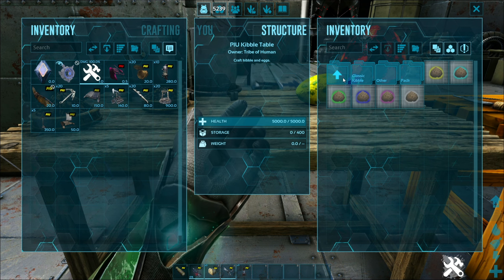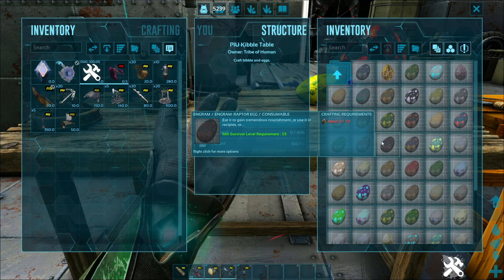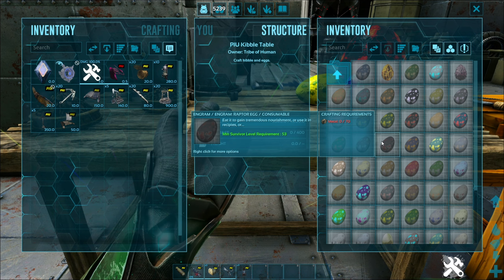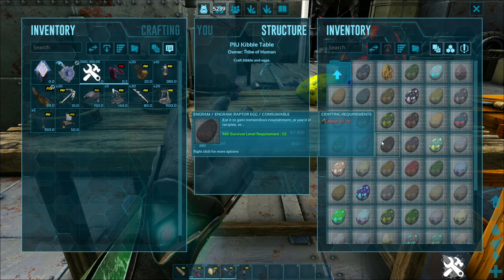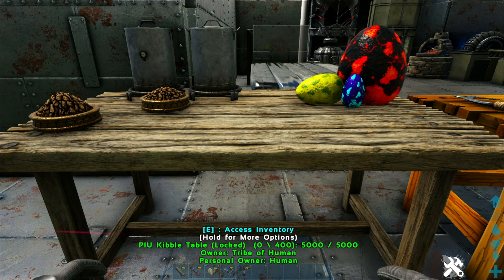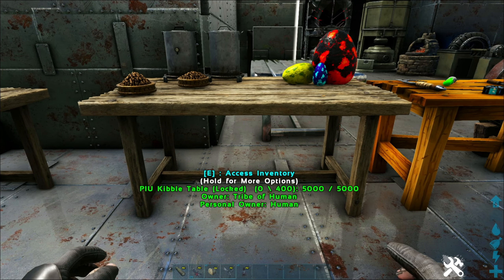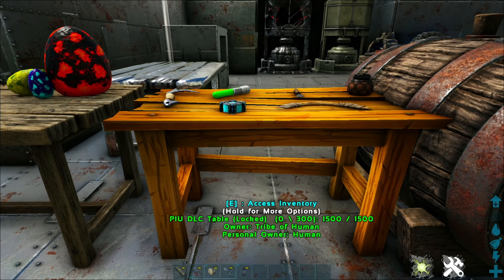One of the awesome things I like the best about the kibble table is you can craft regular dinosaur eggs just with metal — they won't be fertilized eggs, but they'll be eggs you can use to make kibble. Gone are the days of taming a bunch of animals you really didn't want just to get the eggs to make the kibble. Obviously in situations where you need a fertilized egg you still need that, but for regular dinosaur eggs this is really cool. If you want a kibble farm but don't want to tame all the critters, this is an easy solution.